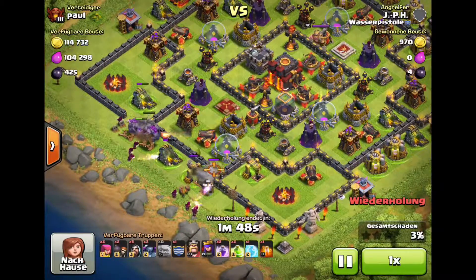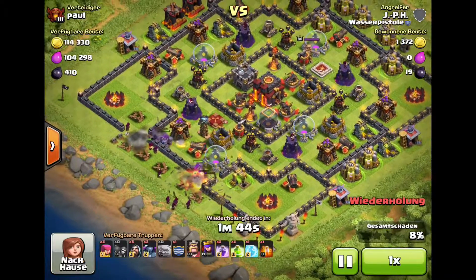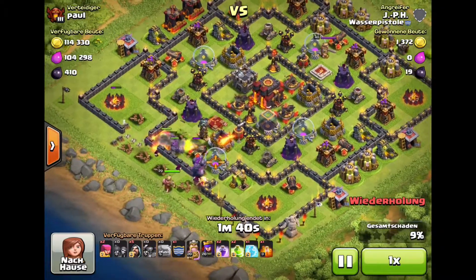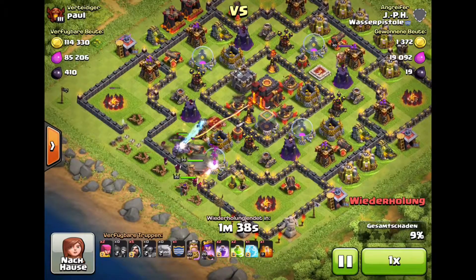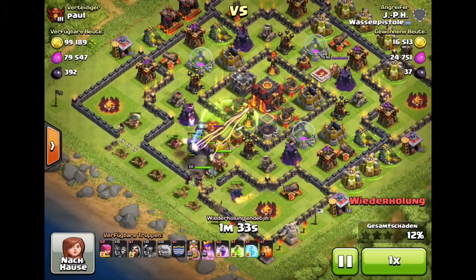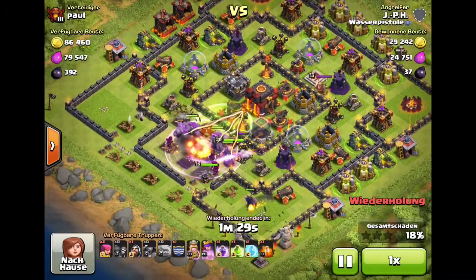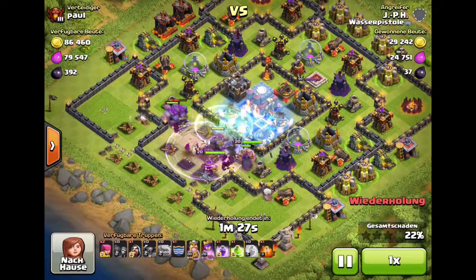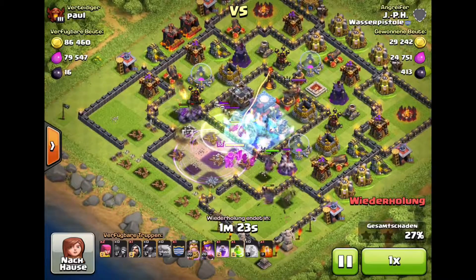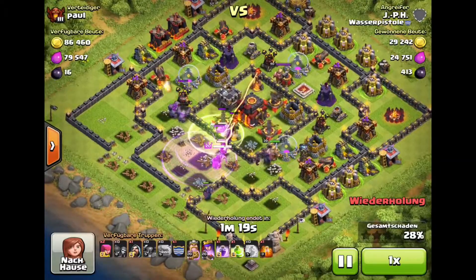I open the walls on two sides, and on both openings I place two golems in front to soak up the damage done by the defenses. On one of the openings, here the one on the bottom, I start my main attack with Pekkas and the heroes following closely. It is important to place them quickly to avoid them walking around the base. The jump spell must already be in place when the troops line up in front of the Inferno, and I now freeze that tower to reduce damage.